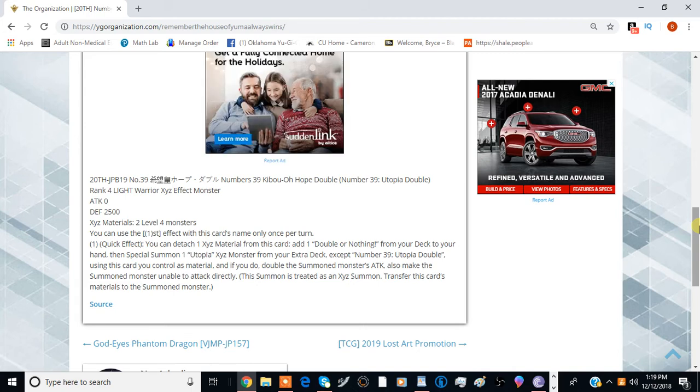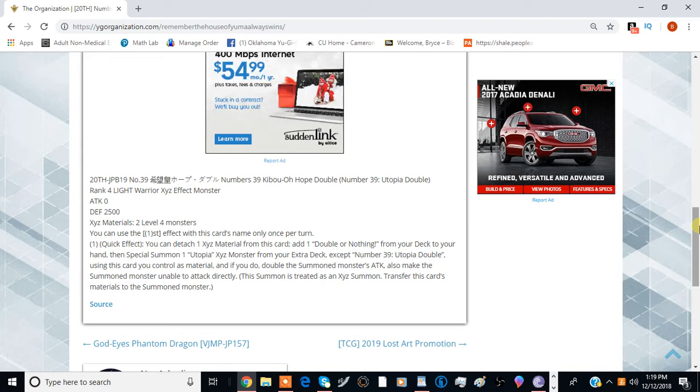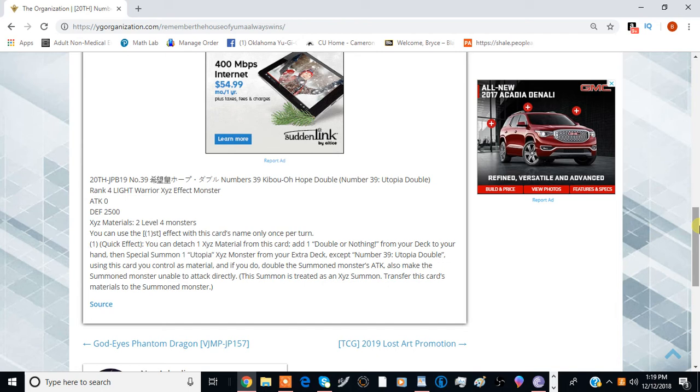You can play this in pretty much anything that you want. You can only use the first and only effect of this card once per turn. It's a quick effect: you can detach one Xyz material from this card, add a Double or Nothing from your deck to your hand, then special summon one Utopia Xyz monster from your extra deck, except this card, using this card you control as materials. If you do, double the special summoned monster's attack. Also, the summoned monster is unable to attack directly.